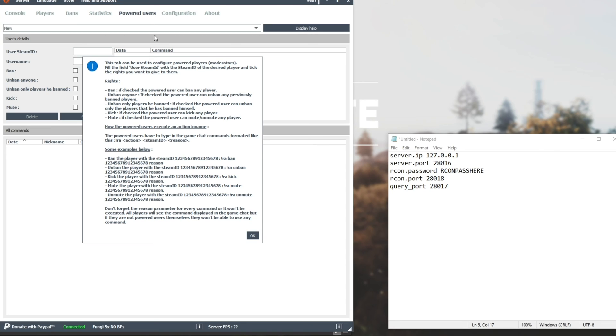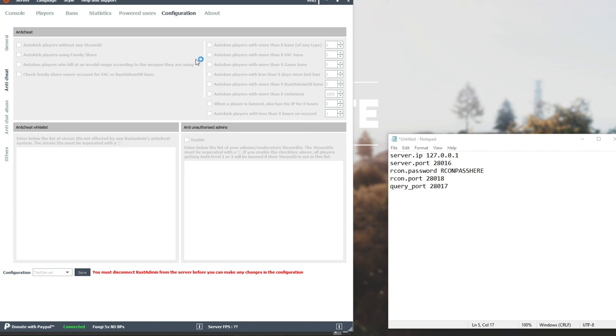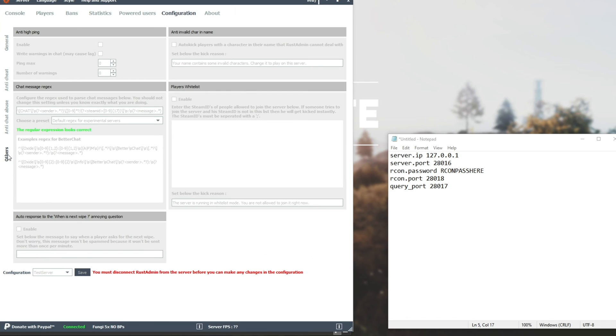Anyways, I'll be going back to Powered Users at the very top — this tells you all the information you need to know, so I won't really need to explain it. Configuration is back where we were earlier, and there's a couple of tabs on the left-hand side we didn't get to earlier. Anticheat allows you to change settings locally on your PC — as far as I know, these don't sync with the server. So auto-kick players without any Steam ID, auto-kick players using Family Share, and you can also ban or kick them based on game hours, VAC bans, etc. Anticheat Abuse is specifically for chat spamming, and Anti-Bad Language is a swear filter. You should not change a chat regex setting unless you know exactly what you're doing.